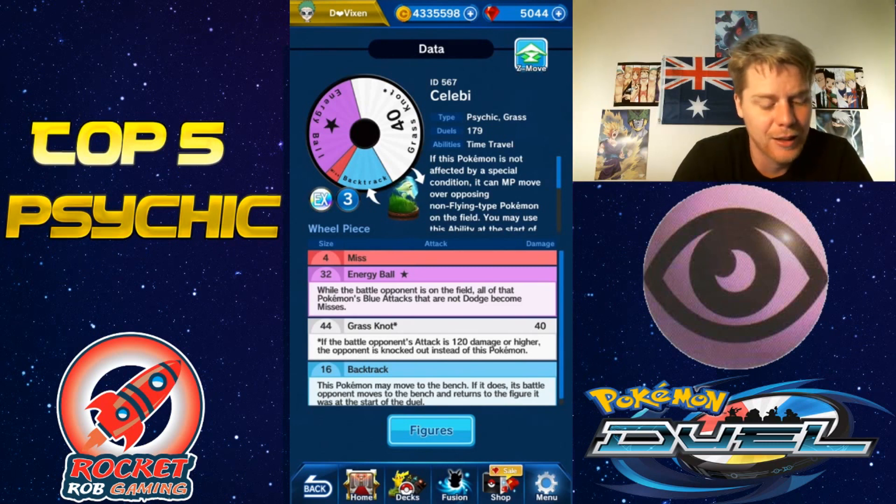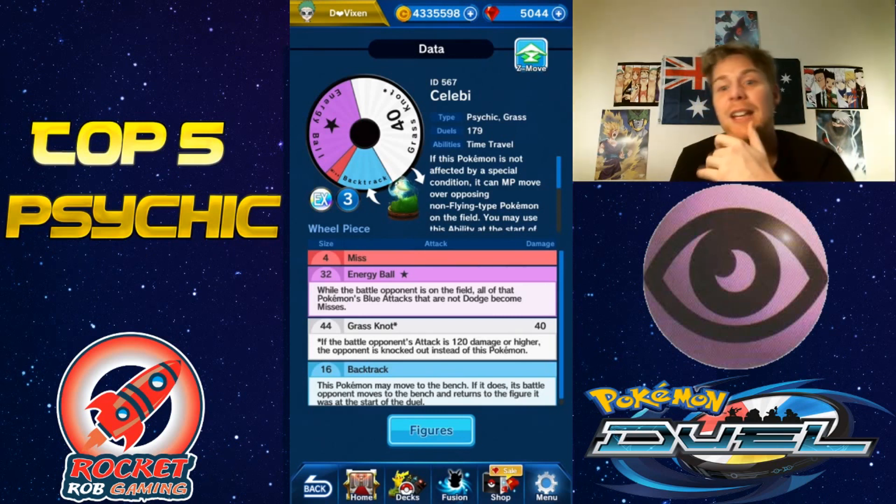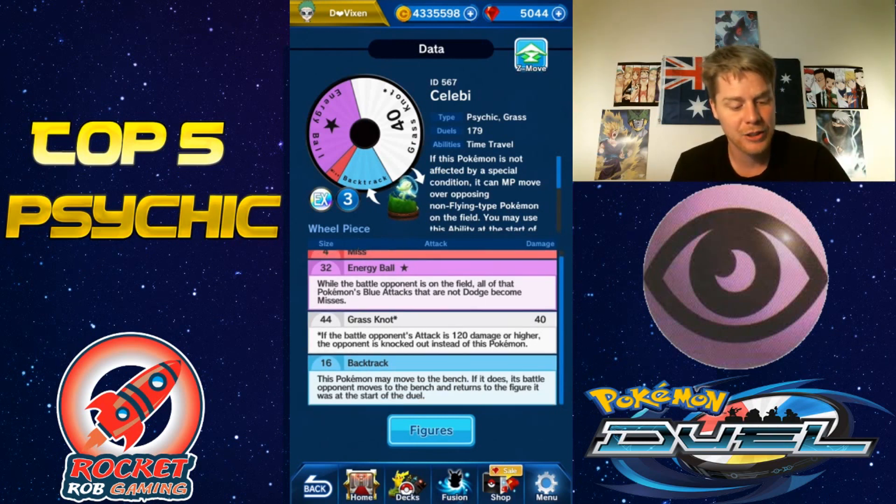You want to have something that can bring it back, or maybe run an exclusion deck — that would work really well. Not just because of that ability, but because of its wheel — that Grass Knot is huge. Taking out those big hitting monsters off the field is really easy with a Celebi, and it can go through any non-flying type Pokémon as well. Energy Ball can turn anything that's not Dodge into misses, which is okay, but really Grass Knot is what you want to hit.